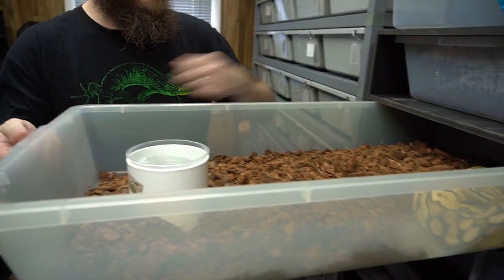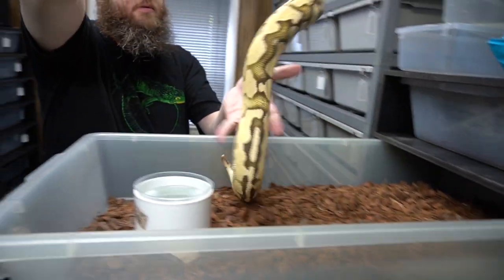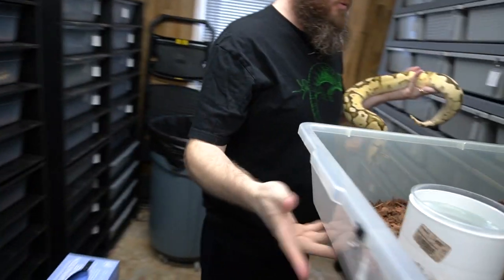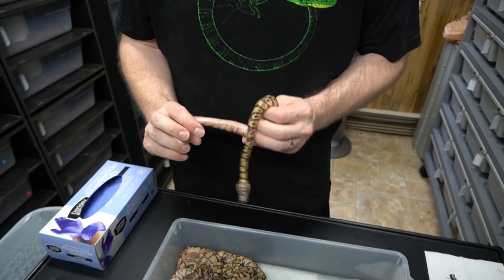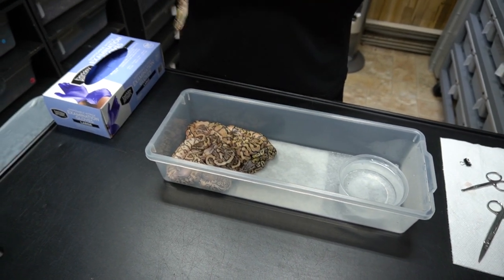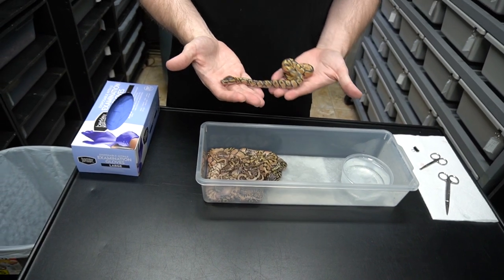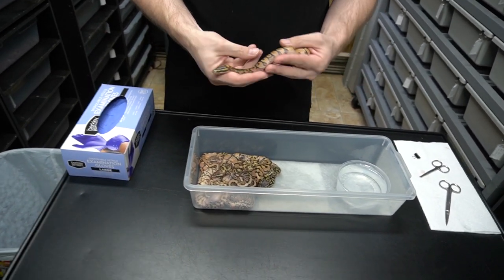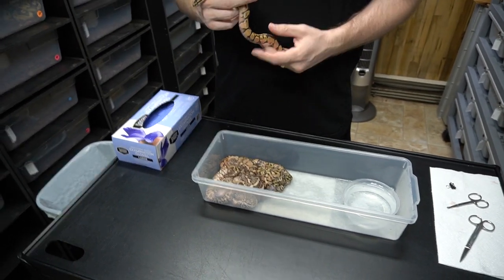Grab the female out of here — she always wants to bite me. You're good — dang, no bite! But these ones are gonna be the ones that come out. This is the Yellow Belly. These all came out of the egg — this is a teaser.